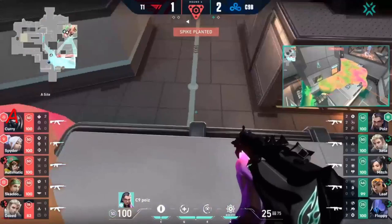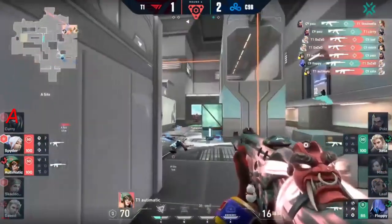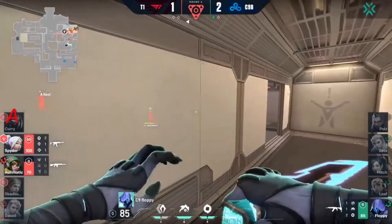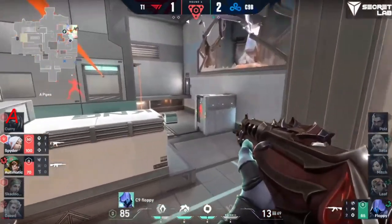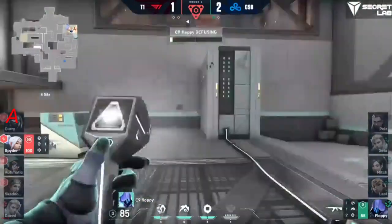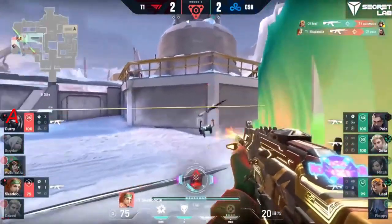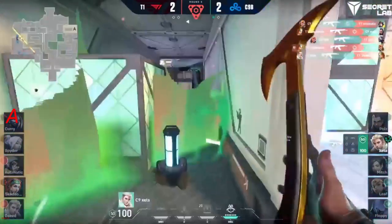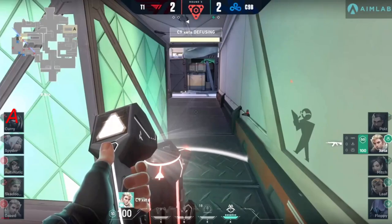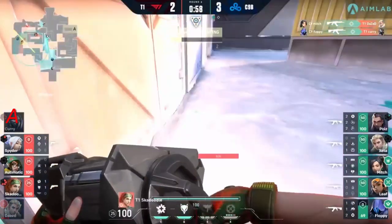Curry can't get there in time to stop the defuse — the round goes the way of Cloud Nine. The zip line over the top comes out on the backside — they're not going to be expecting it. Highlighted inside the dark misty smoke from the Viper ult, it's still reduced to Floppy on the flank, Spider and Automatic trying to lock down site. Despite all the heroics from Poise, they're still in this position. Floppy takes the zip line across — Spider has the knives out and goes for the tap, likely a right-click to the back of the skull. It's the Reyna defense for Cloud Nine Blue. Down to a one-on-one again — Cloud Nine's retake.